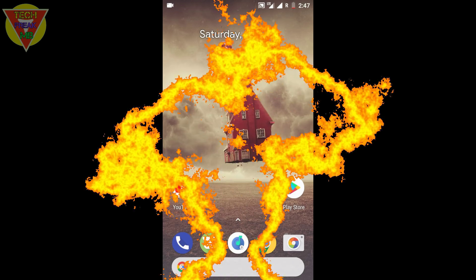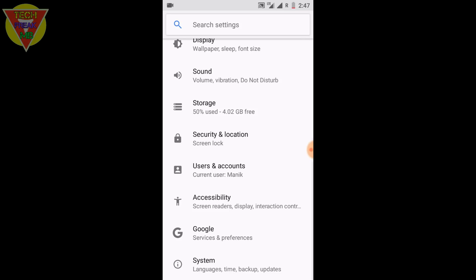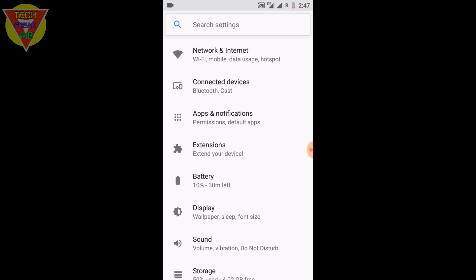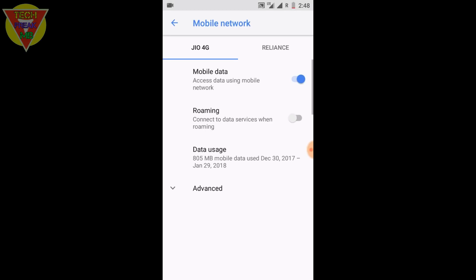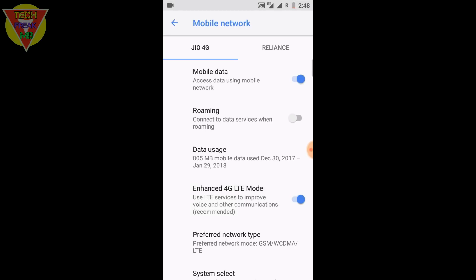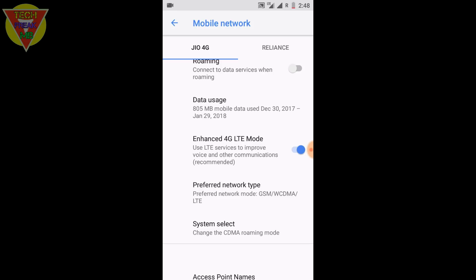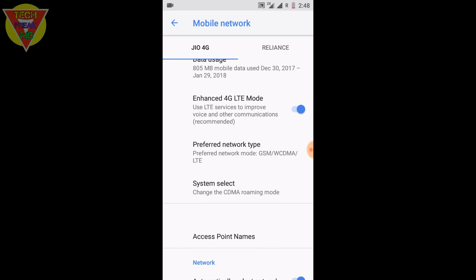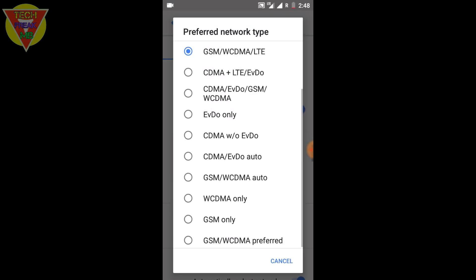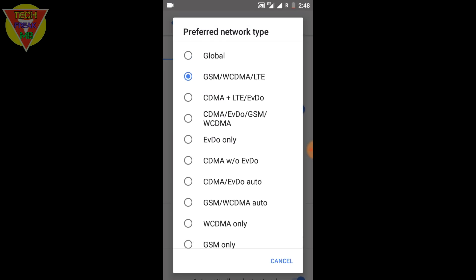So let's get started. The first fix is data, which is now working really fine — there's no data dropping problem. A lot of people complain that data is not turning on; I will tell you how to fix that in this video. If after booting a ROM the data won't turn on or the signal is not coming on the first SIM, the problem might be the preferred network type. You have to open it and select GSM/WCDMA/LTE.